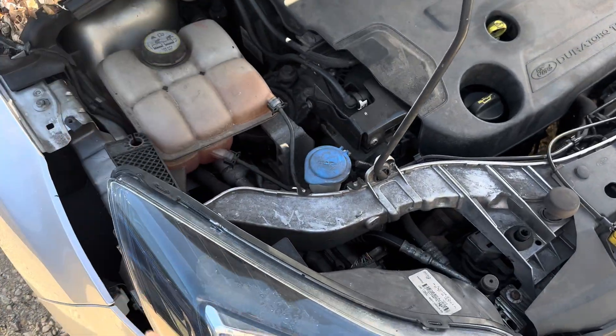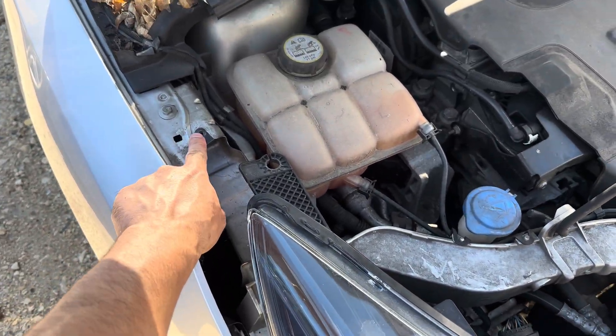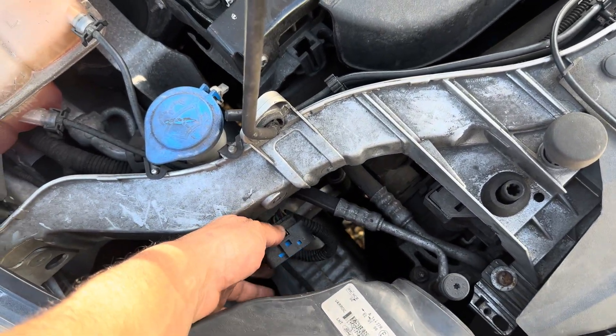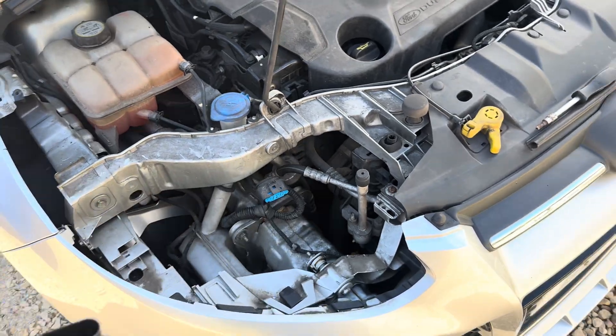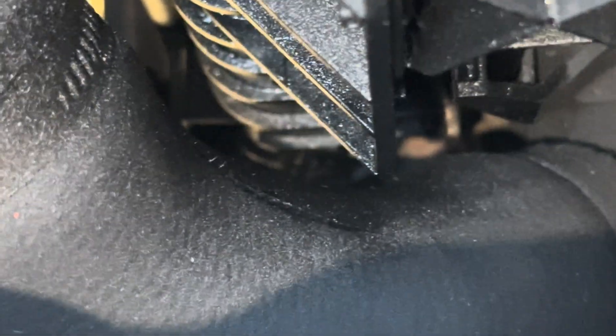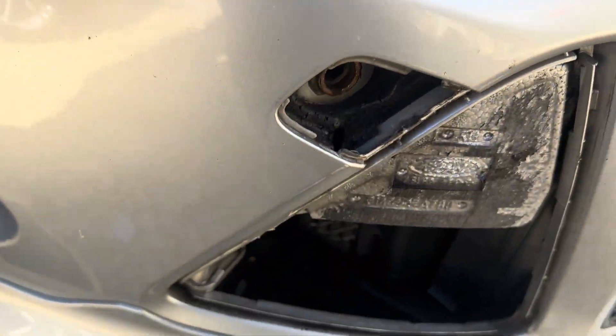If yours is a Ford Focus like this one, there's a bolt there and a bolt there — undo them both, squeeze and pull back, and the light comes off. This is where I need to work. The burst pipe is right there. It's easier to take the grille out to make life easier, and the headlight too.